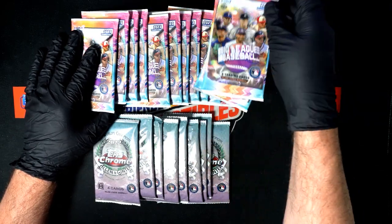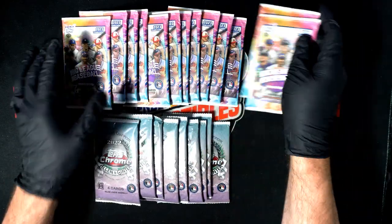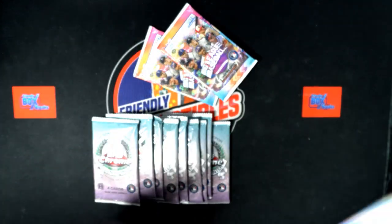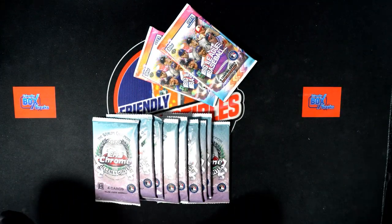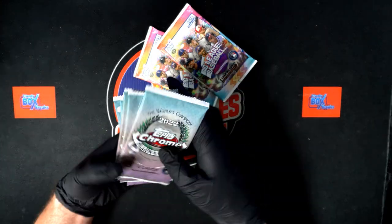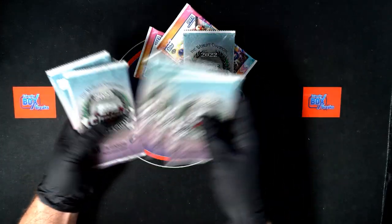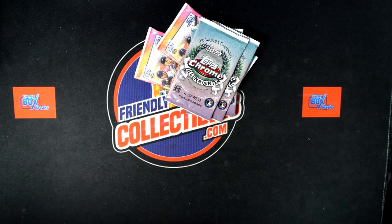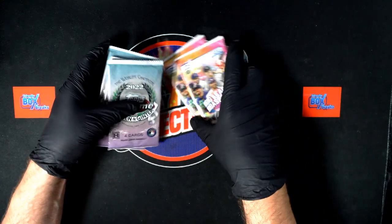I'm just going to pick this one — I'll just pick these two, they just landed in my hand. So there you go, Drew. We got two Big League Baseball packs we're going to do for you, and then you have three Allen Ginter Crumb. So we're going to go one, two, three. These will be coming out to you, man. Let's start off with Big League Baseball.